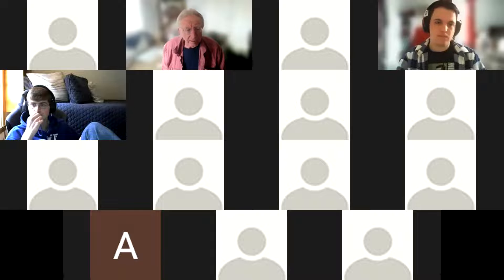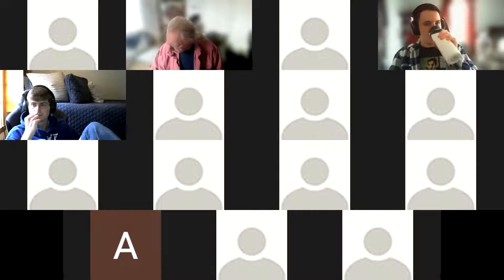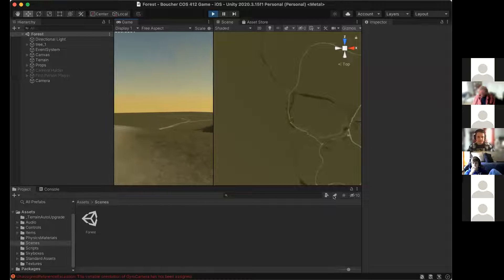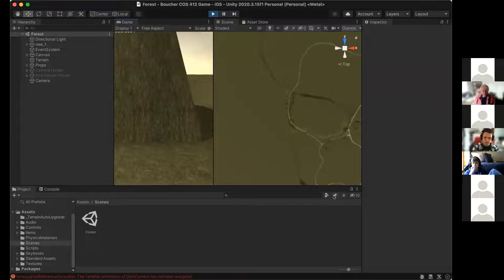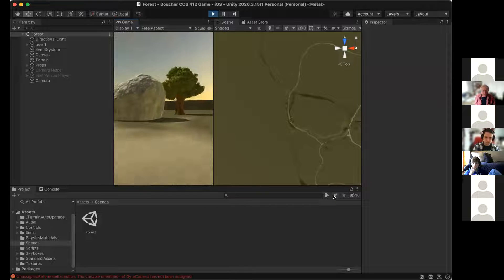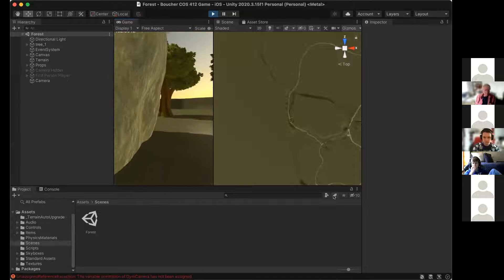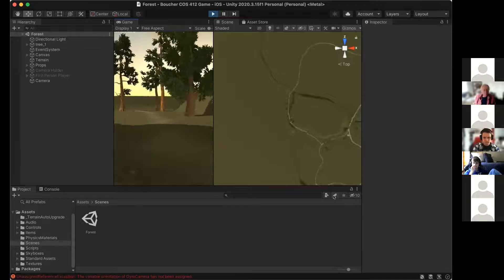Next up is Abby. She says she's definitely behind where she wanted to be, but she did a lot of boring background work this week. She worked on terrain and has it plugged into her phone. There'll be a little clue on a rock because she still needs to hide clues everywhere to find the final location.